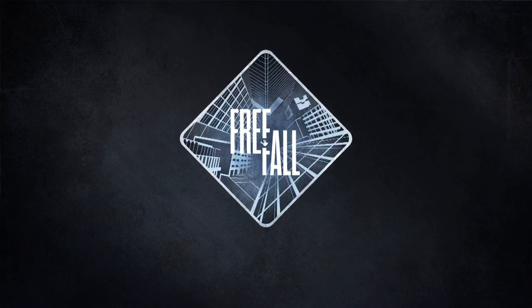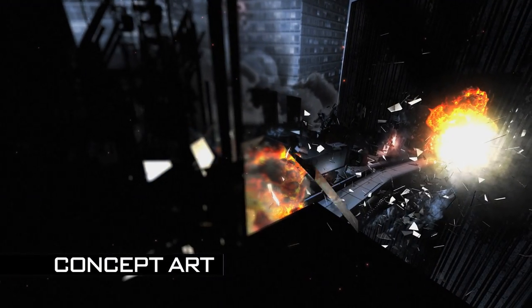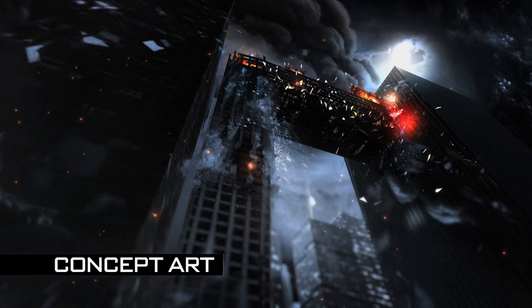The Free Fall map is one of my favorites — the dynamic event puts you on a crumbling building that's falling to the ground, so sightlines are going to change a lot. We're also giving you a digital code to download the game's soundtrack.